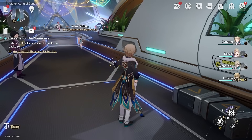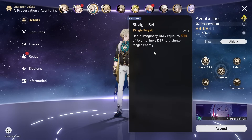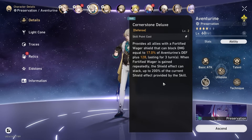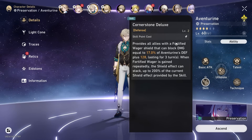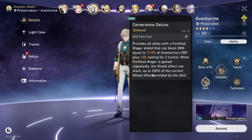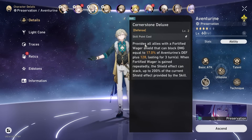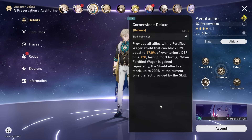Is that a dice? Is he rolling a nat 20? It's a basic attack, just regular imaginary damage. Skill provides a fortified wager shield that can block damage equal to whatever amount. When fortified wager is gained repeatedly, the shield effect can stack up to 200% of the current shield effect. That's pretty good - this seems like a strong shield. This provides all allies though - it's just like use a skill and every ally has shield. That seems kind of broken. Doesn't Gepard do that but with his ultimate?